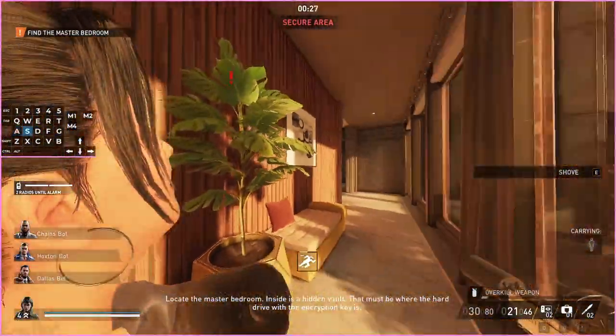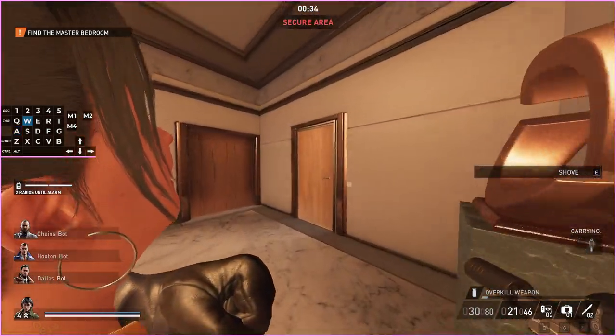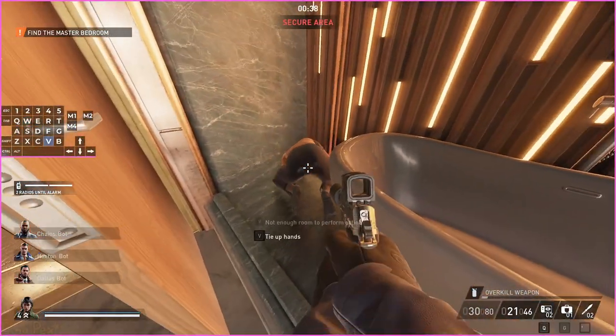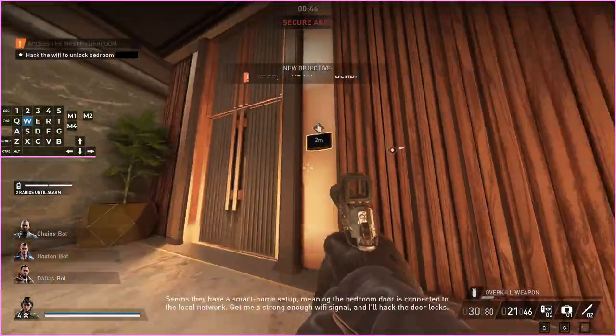Sometimes when you get to this woman there'll be a guard stood there looking out the window. If he's there you can still grab this woman anyway — it doesn't matter. You can just throw this woman in this bathroom behind the door and leave the door like that and it's completely safe.